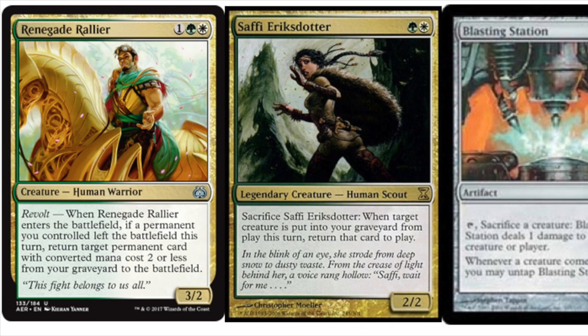Hey guys, today I wanted to bring you a new combo made possible by Aether Revolt. The new card is Renegade Rallier. This card is very good. It costs one green and one white with Revolt, which will be very easy to turn on in this type of deck. When Renegade Rallier enters the battlefield, if a permanent you control left the battlefield this turn, return target permanent card with converted mana cost two or less from your graveyard to the battlefield.